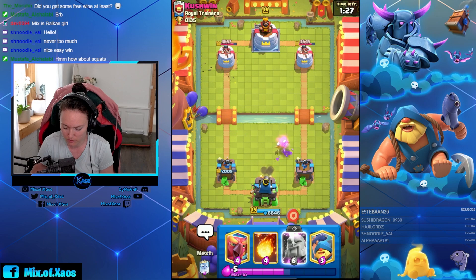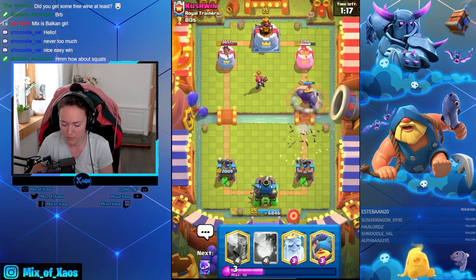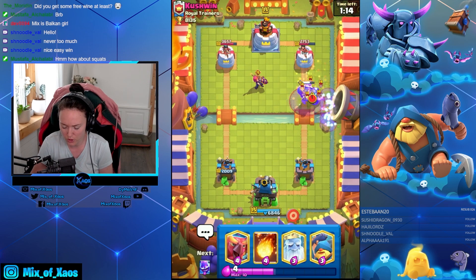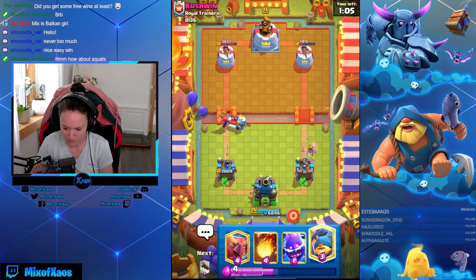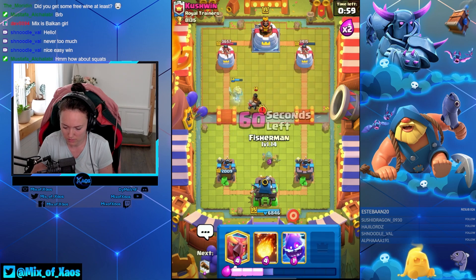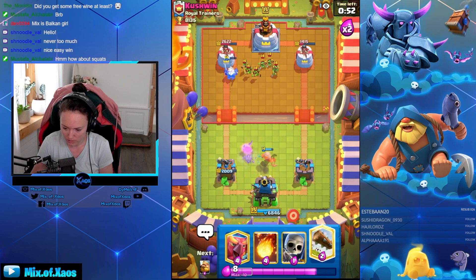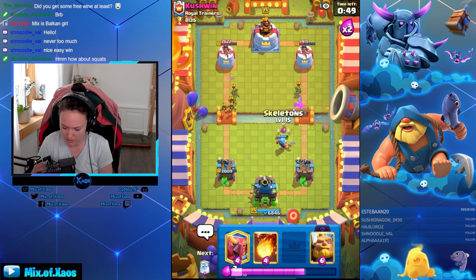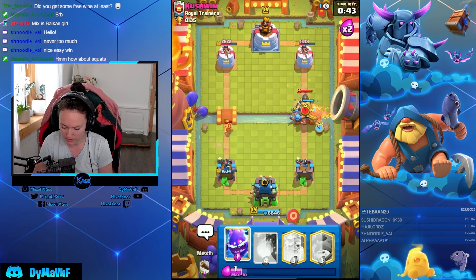I should go with the bold version — he will probably go with something. Damn, the evolved firecracker is here. How quick she is to kill my royal giant with the bold version. It's so big — doesn't kill the girls though. I have an idea — protection of the royal giant incoming. This is how we're gonna protect it.